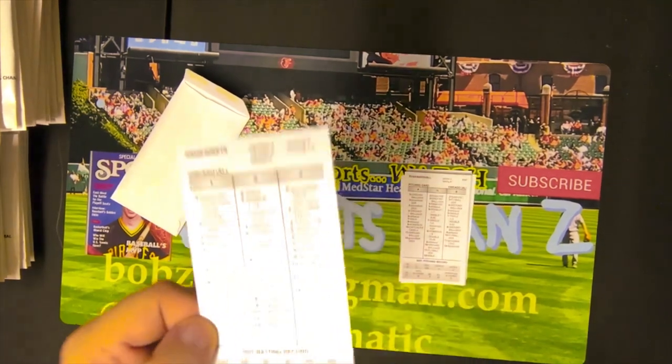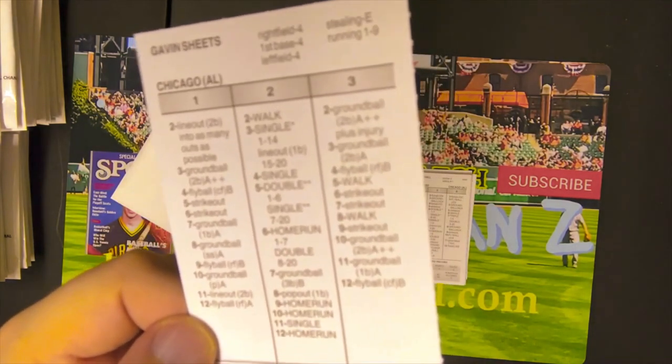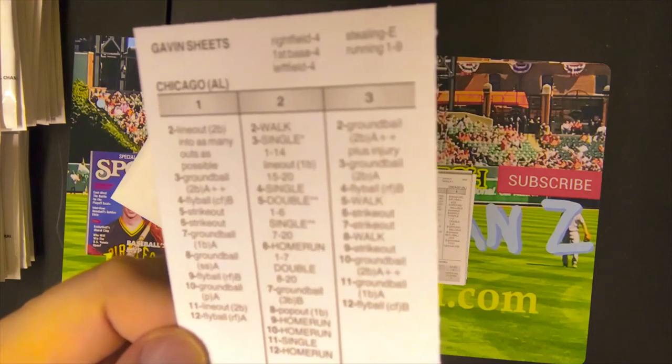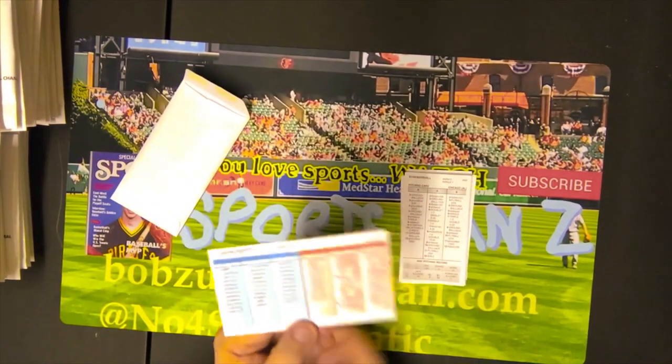There's Gavin Sheets — first-year player. He'll be in most teams' drafts unless you have a league that allows you to draft minor leaguers, which I am in one that does. And there's the advanced side of Gavin Sheets's card.